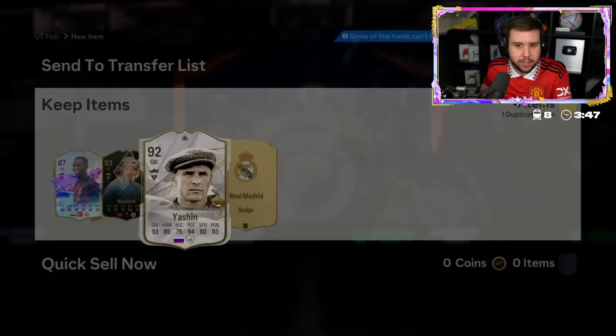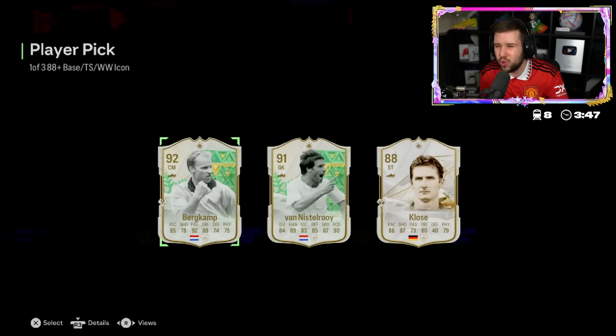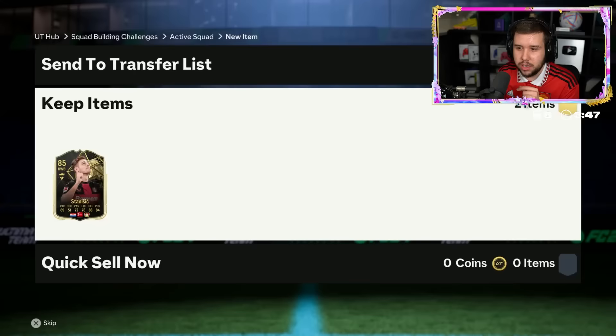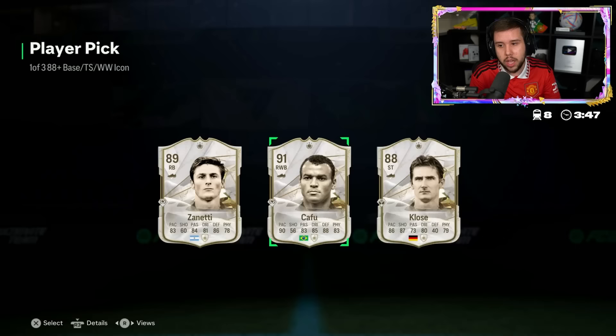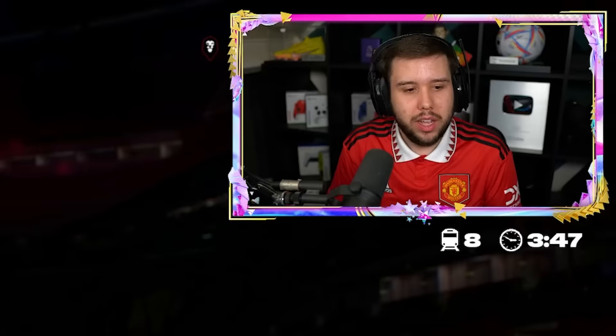Icon player pick - what is that? It's a 93 Haaland randomly popping up. And he gets Yashin from the icon player pick - I did not expect that. Joseph, good luck in your icon player pick - come on, give him someone good. No - Bergkamp, Van Nistelrooy, Cannavaro. I'll just go for Bergkamp because he's the highest rated. He's opened it and got himself a W - Kafu, Zanetti, and Cannavaro. It's an obvious choice - Kafu 100 percent.